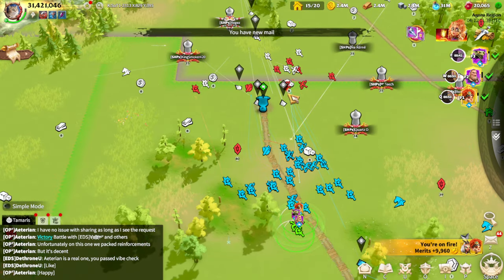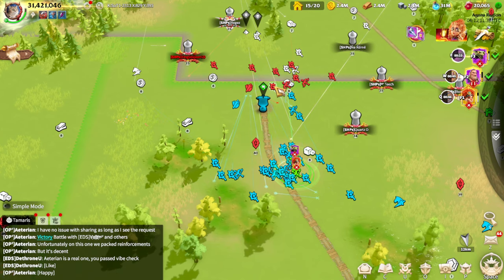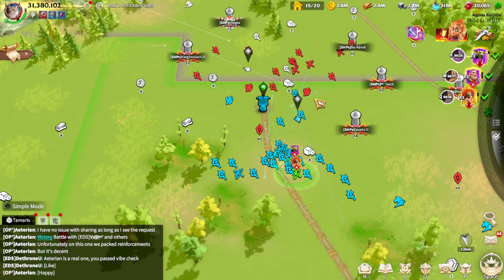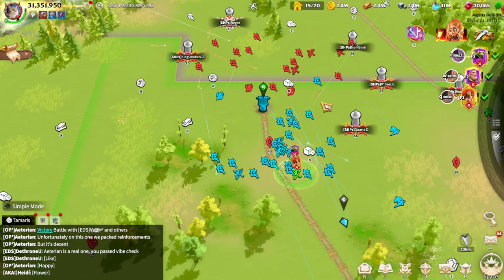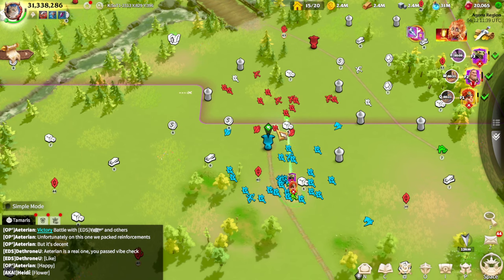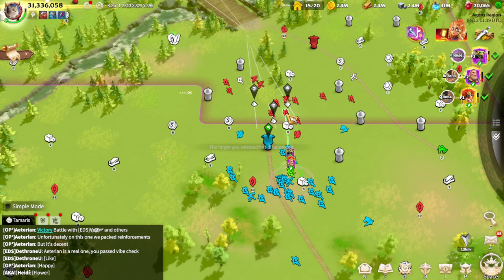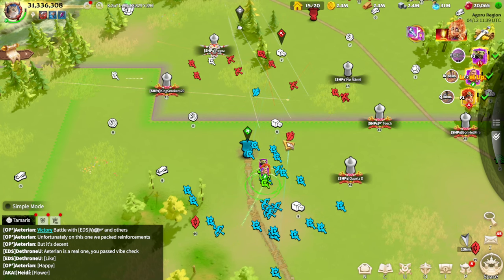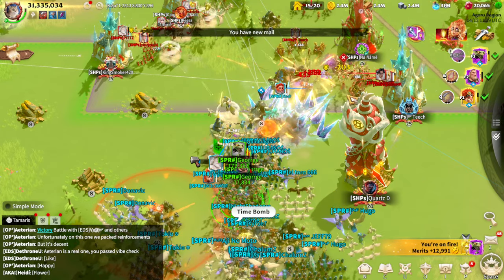I understand why people sometimes choose to play in zoom-out mode — you want to perform well, you are preparing all the time for these moments to show your alliance members and enemies how strong you are. Stupid mistakes like using artifacts when you don't need to, or simply not being able to tell who to hit because of lag — those cost you. I can already see the damage I'm doing and it's pretty fine. A lot of allies are hitting this guy so let's take down this infantry as fast as possible.